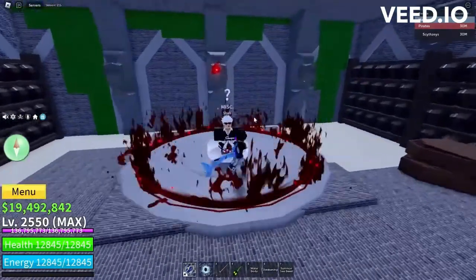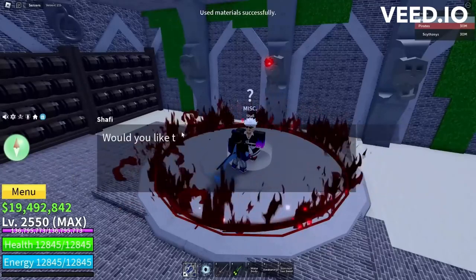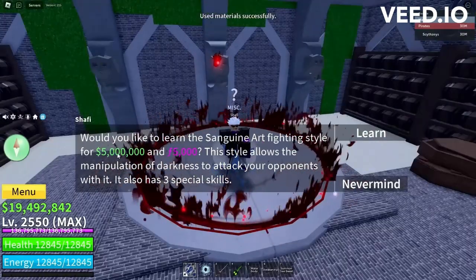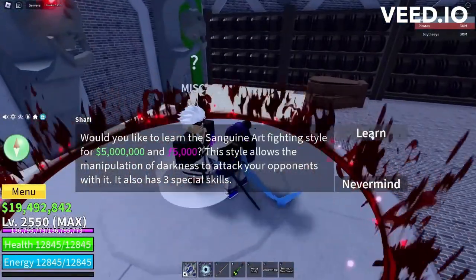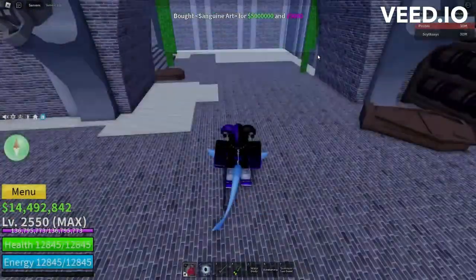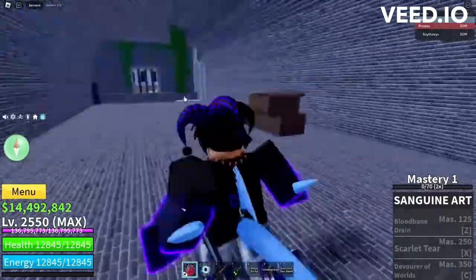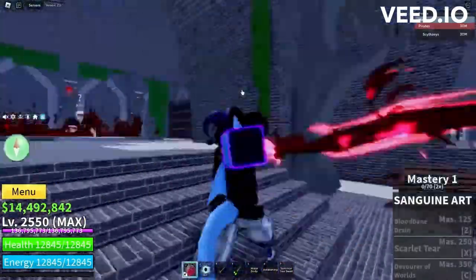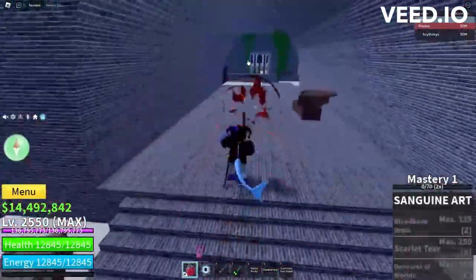We are here at the Sanguine fighting style NPC and we're gonna finally unlock this. Would you like to learn the new Sanguine Art? It costs five million cash and five thousand fragments. We're gonna do it! We just bought Sanguine Art! Screenshot this — it's actually insane. We have it right here, 350 mastery required — yeah, that's a lot.